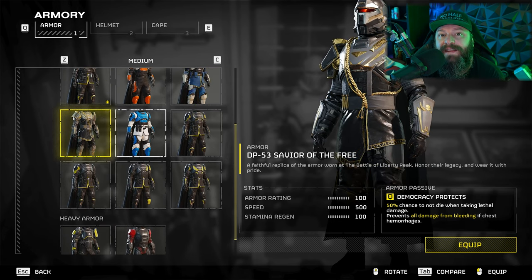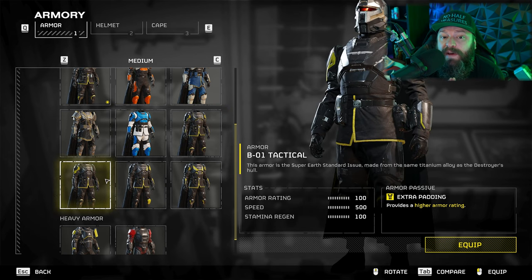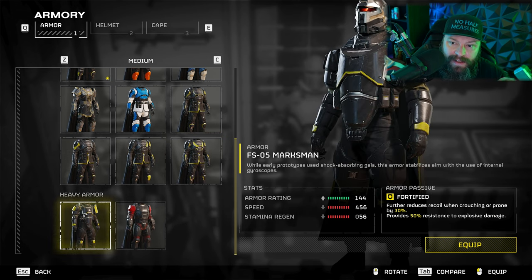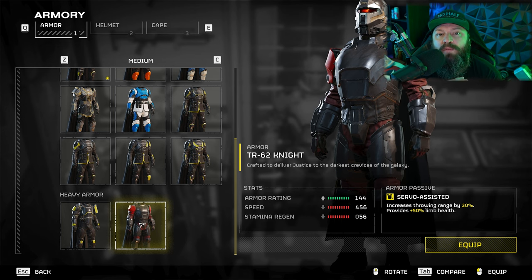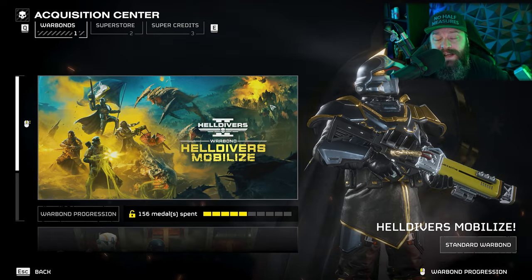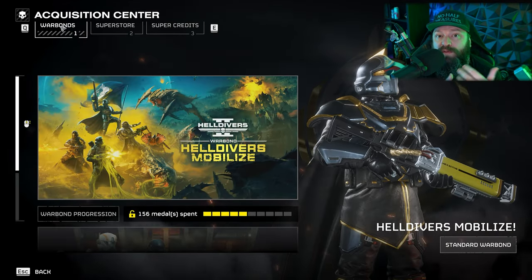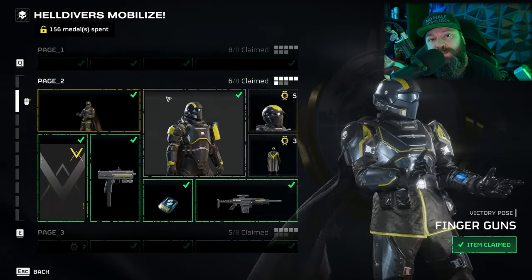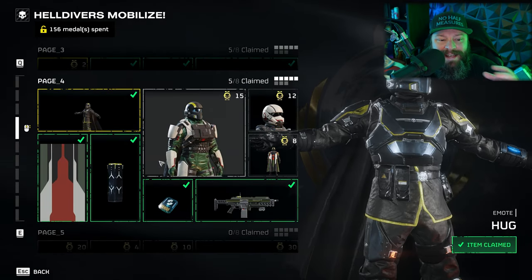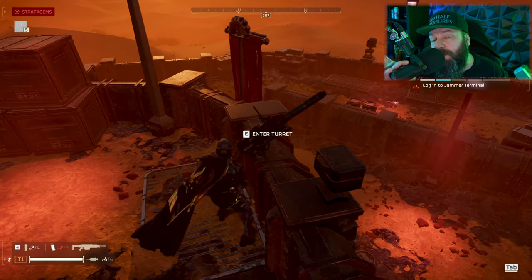This isn't something you can farm with RNG. You simply work up the war bonds and buy from the war bond track. People with the collector's edition have a second war bond track. There's also an occasional shop refresh where new armor chests come up and can be bought with super credits. You can farm super credits in-game, so always pick them up and check the shop if you don't yet have the exact weight and perk combination you're looking for.